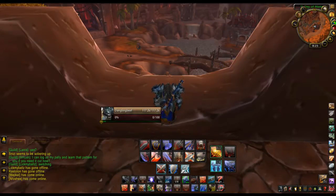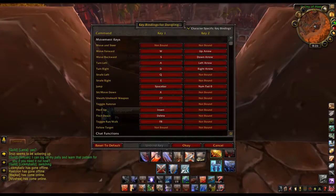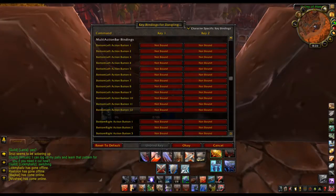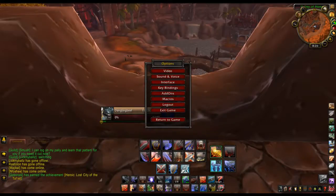First of all, we're going to get started with the keybinds. If you have no add-ons at all, you can just hit Escape, go to Keybinds, go down to where it says multi-action bar keybinds, go to which action bar you want, click on it, and click a key to keybind it. And that's that simple.